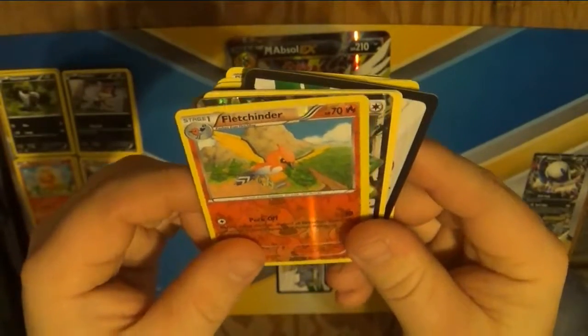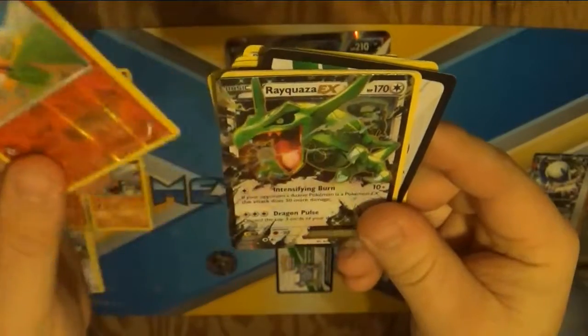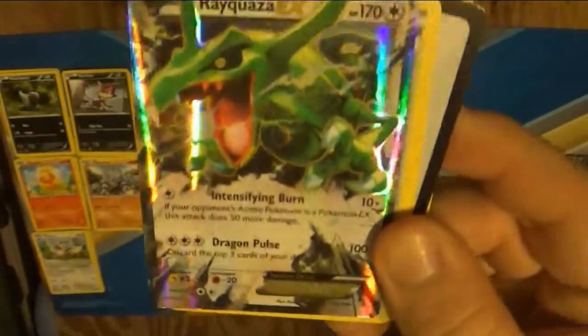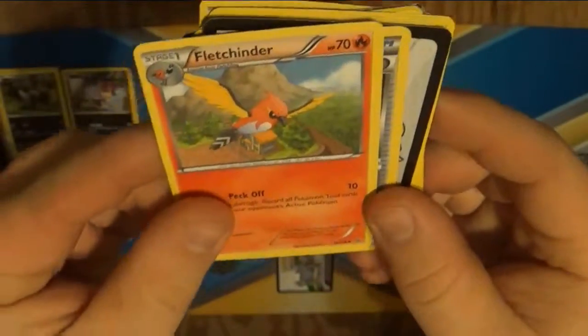Wait — oh no. It's not happening again, is it? There's another shiny thing right there. I'm so scared — okay. It's not Mega Rayquaza, but it's a really cool looking one. Wow, I can't believe it almost happened again. I would've just stopped filming right there. We got another Trainer's Mail, a Fletchender, and a WideLens. Alright.